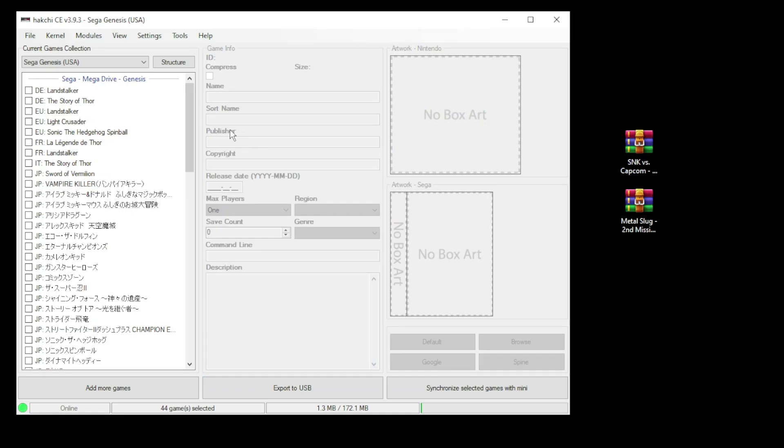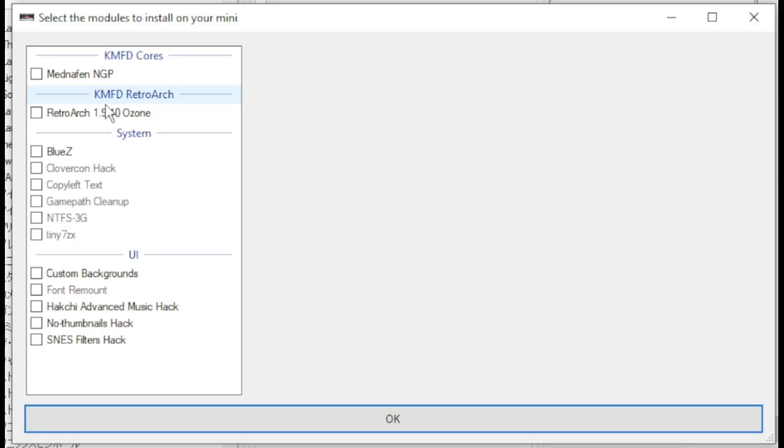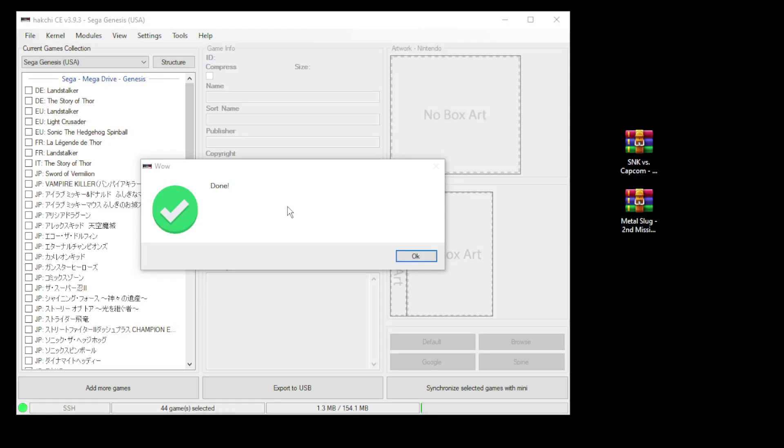Close out the mod hub. Go back to the modules tab and install extra modules. Put a checkmark next to Mednafin NGP and RetWork, then click OK. Once those are finished installing, you should get this done message.